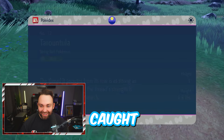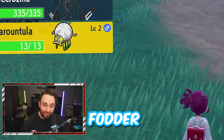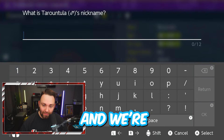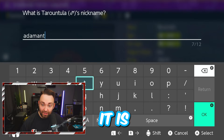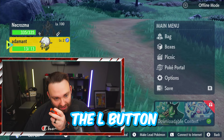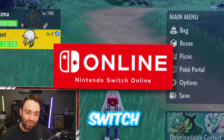Once we get it caught, we're going to back out of this little Pokédex screen, open up the menu, and go over to our newly caught Trade Fodder. Push A, check Summary, change nickname by pressing X back all the way up, and we're going to name it Adamant. Then we're going to press the L button on our left Joy-Con, and that's going to connect us to the internet. You do need Nintendo Switch Online.